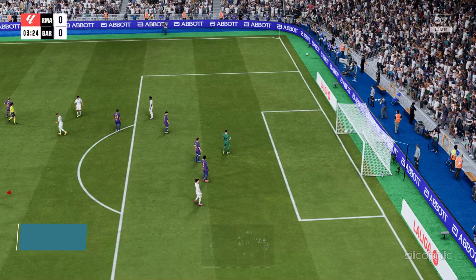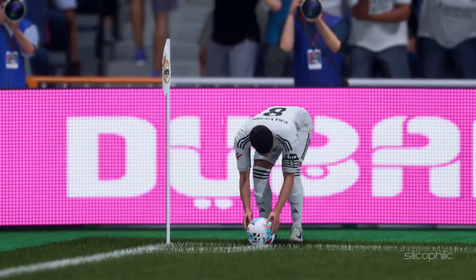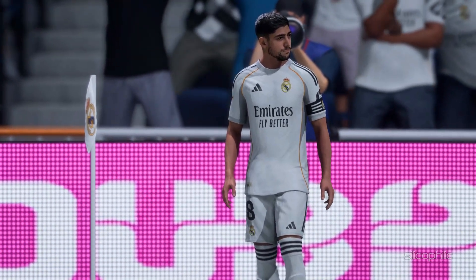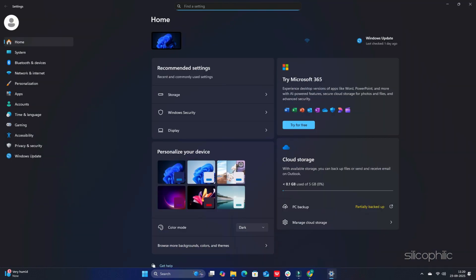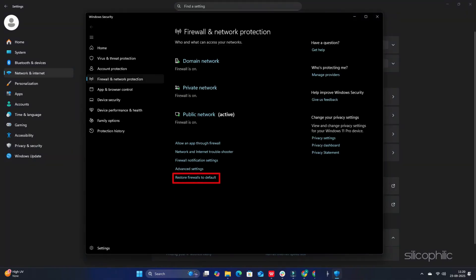Method 1: Set firewall to its default settings. When you are experiencing online connection issues while playing FC26, set the firewall to its defaults. Press the Windows + I keys to open Settings. Select Network and Internet, go to Advanced Network Settings, select Windows Firewall, and click on Restore firewalls to default. Follow the on-screen prompts to finish the process.